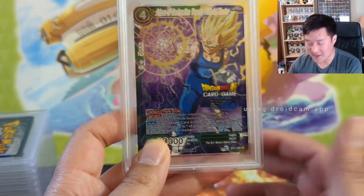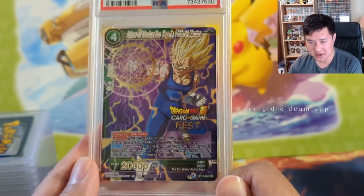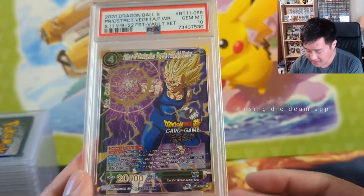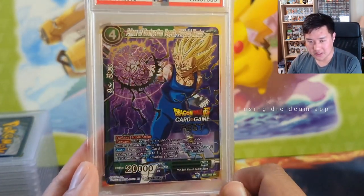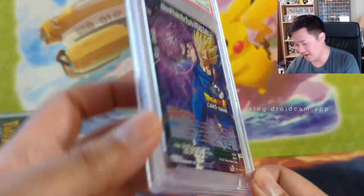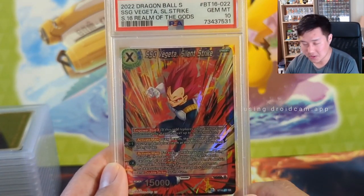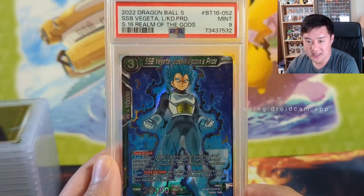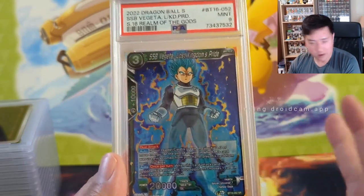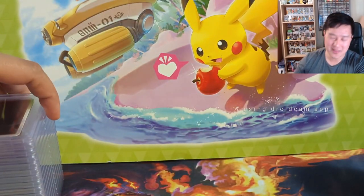Here we have the Margin Vegeta — you can see the M — and this did pull the PSA 10, gem mint. Very cool. Even though this isn't max rarity, the non-max rarity cards just really look great. This is a Fest promo of some kind. All the Dragon Ball Super cards are just so bling. We got another 10 — this is the Super Saiyan God variant Vegeta. This one did only get the nine, but to have all the different forms of Vegeta from Dragon Ball Super is just a very cool way to approach a collection.